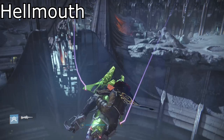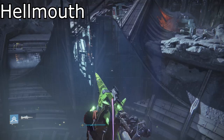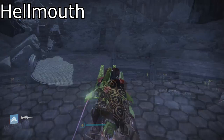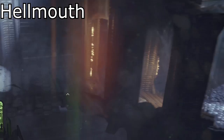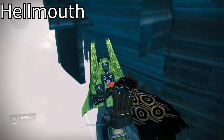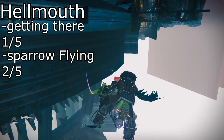The Hellmouth is definitely a good area to start sparrow flying. It has everything you need to know: a basic infinity fly, you can sparrow fly across it, and if you really wanted to, you can speed fly across it. You even have the platform you can land on where you start Crota's End. If you really want to push yourself, you can jump down into that lower section and practice there as well, but I do not recommend it because of how small the area is. A difficulty rating to get there: 1 out of 5, and sparrow flying there in general: 2 out of 5.